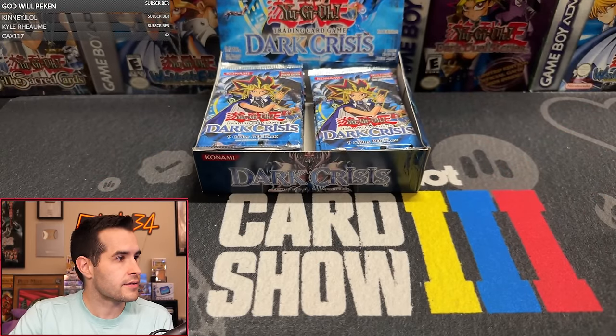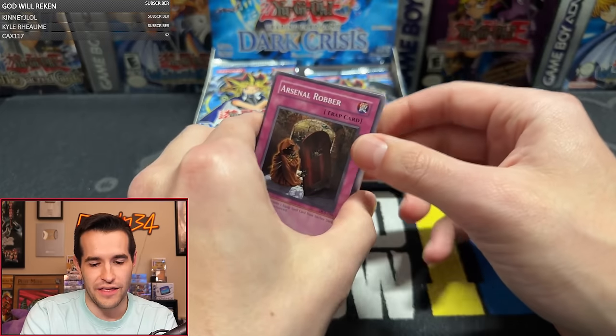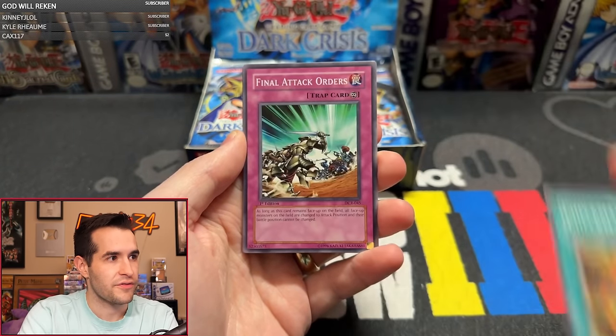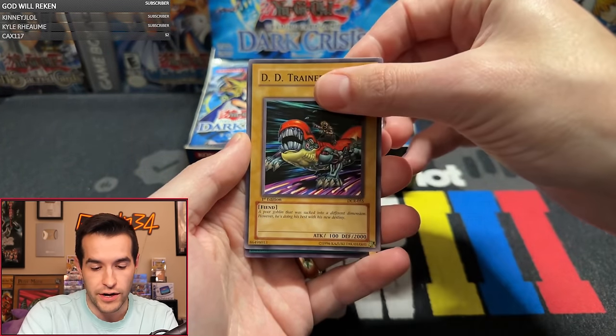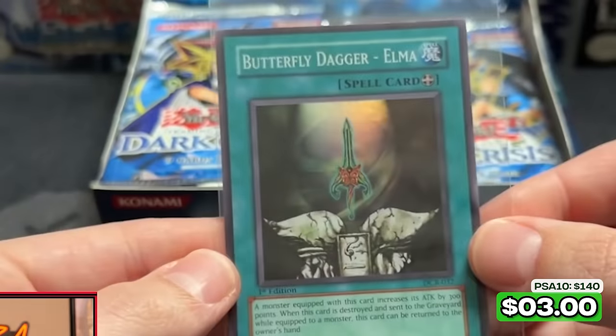Up next is Ruxin68 — aka EX Gamer, definitely. Normally it's the back of the card you see first. We have Kayist, Checkmate, Final Attack Orders, Ojama Trio, Arsenal Robber, Dark Scorpion Gorg the Strong, Fairy of the Spring, DD Trainer, and a Butterfly Dagger Elma — a Band Card! We have a Band Card. Ruxin68, aka EX Gamer. Congrats.